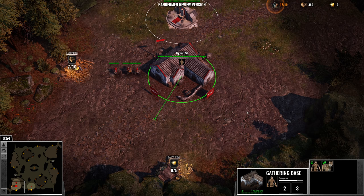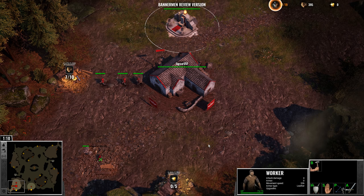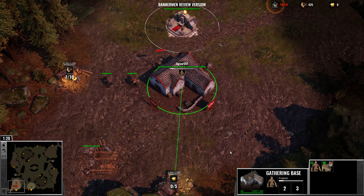Most of what you're going to be building is houses, because the population cap is fairly low. There is a hard cap on the number of units — it's up to 200, which is kind of low, especially when we get to the higher units. Because better units take up more than one population slot, so you have to keep an eye on that.